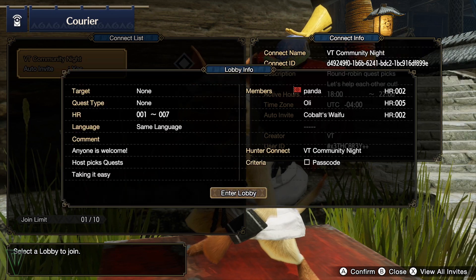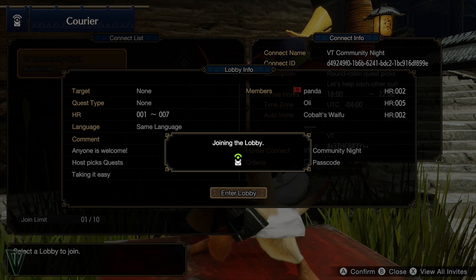And that's all there is to Hunter Connect — it's essentially a squad system with limitless growth potential. So get out there, connect up, and start hunting.